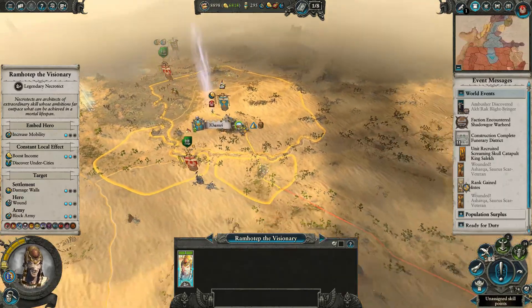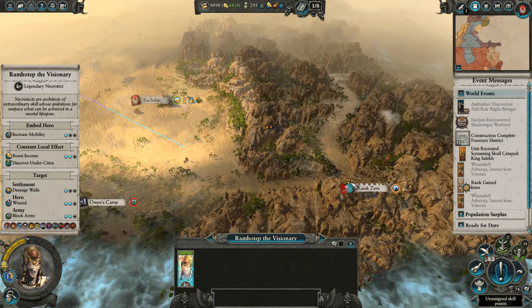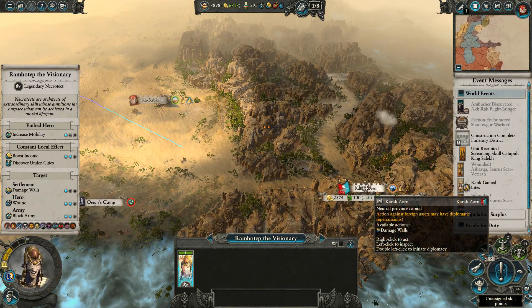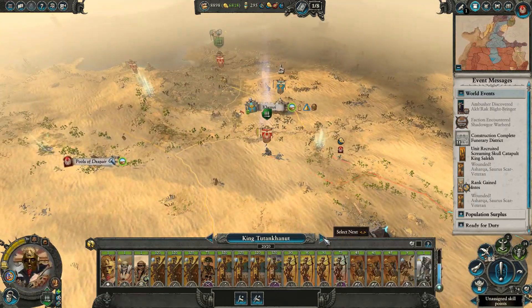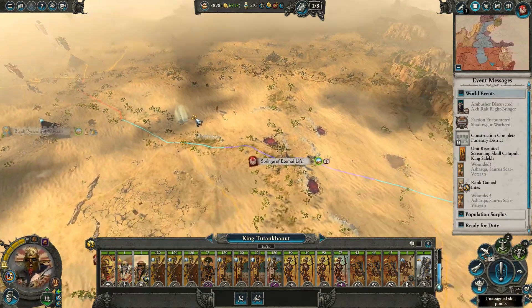We'll have Ramatep come down to Kharak Zorn — one, he's going to scout out what's going on over there, but also so he can actually go and damage the walls, which will make the siege much easier. Simides, you've already moved. Tutakhanut, you can move down too. I see Intess needs to be leveled up, so we'll make sure to do that.